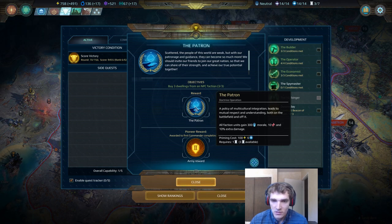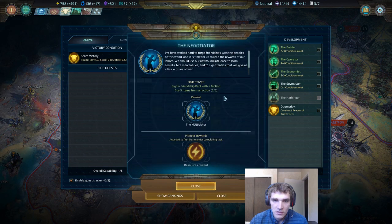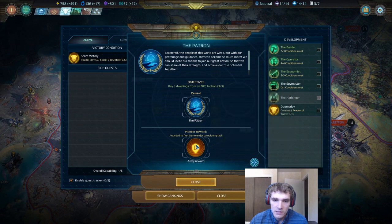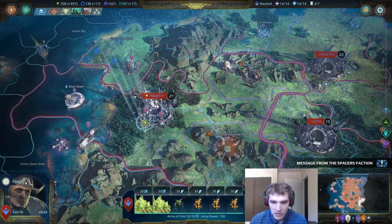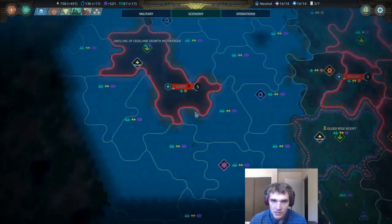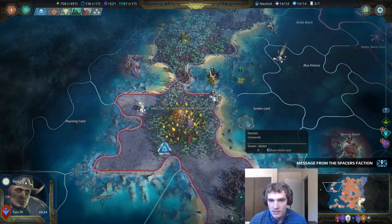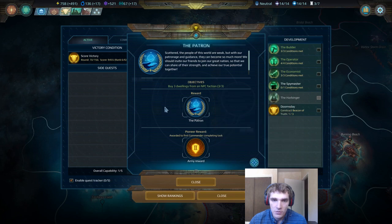If you're going down this unity tree — getting things like the Emissary and the Negotiator — you're being pretty friendly with the factions in general, so you should have quite a few guys that can benefit from that. Even if you don't, you get an army reward for being the first person to actually complete this, which gives you quite a few faction units. Buying the three faction dwellings is pretty expensive. I thought maybe I could buy two of them and then conquer a third, but conquering was not good enough. I had to actually buy it using influence, and I assume that stealing a dwelling off of a player doesn't fulfill the same criteria. Keep that in mind if you want to pursue this doctrine.